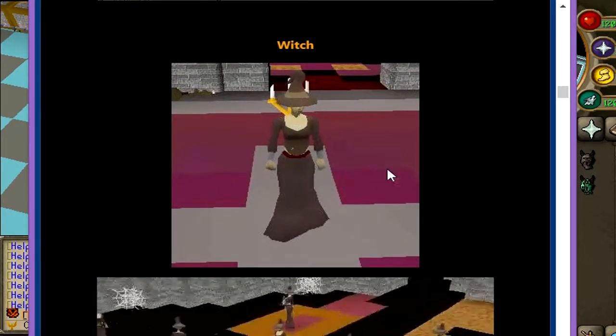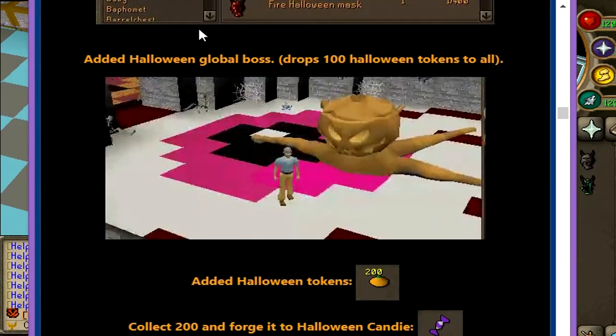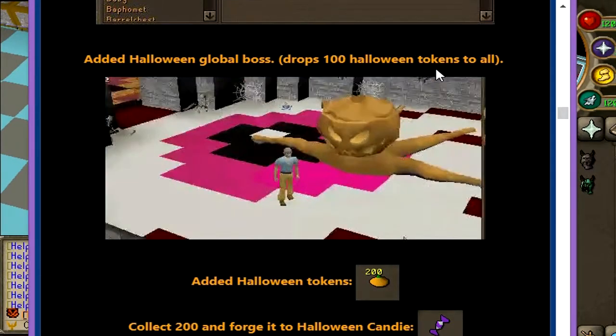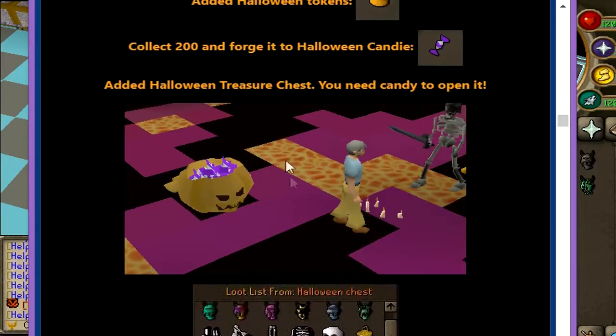The last NPC is the Witch — this is how she looks, and these are the drops. The best drop is the Halloween Staff at a 1 in 10,000 drop rate. There's also a global Halloween boss — this is how it looks. It drops 100 Halloween tokens to all players. You can collect 200 tokens and forge them into a Halloween candy.